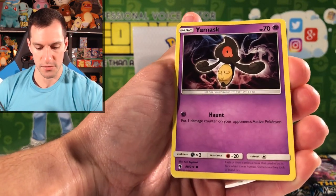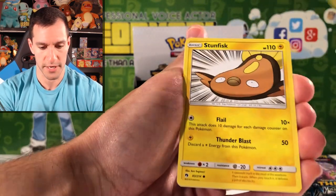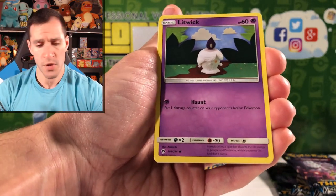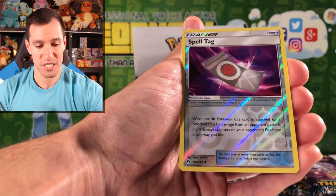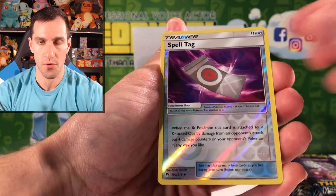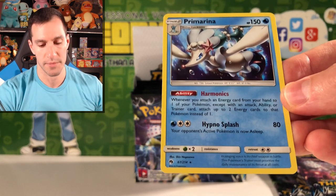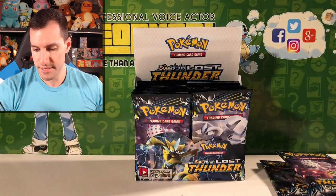Yamask — such a creepy looking card, but just in time for Halloween. Got Haunter, pretty cool. Stunfisk — love that expression and background. Larvitar, a candle, Chikorita. Spell Tag — just an uncommon reverse holographic. And the rare is Primarina non-holographic: Harmonix is the ability, and Hydro Splash for 80 damage.